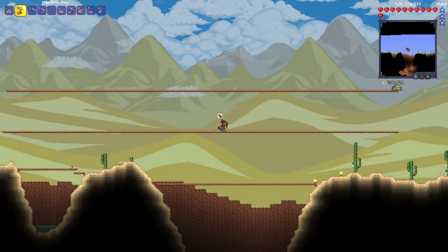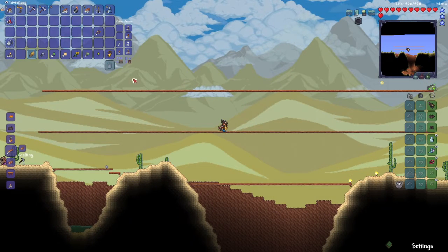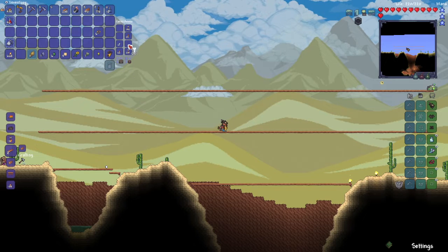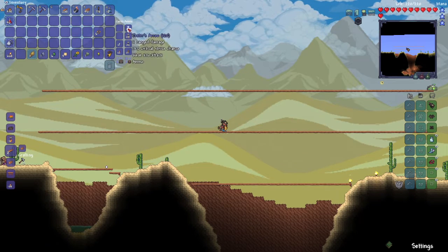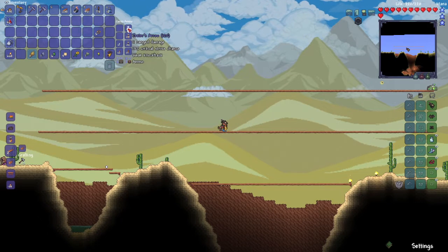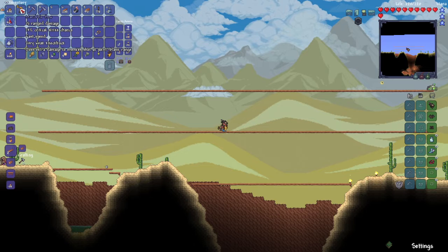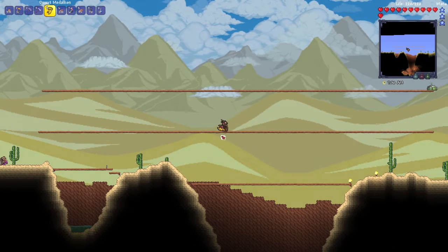Okay, the arena is ready. It's not massive, but I hope it's big enough. For this battle we are starting with Chester Arrows, then we jump to Flaming Arrows when we run out of Chester Arrows. And we have the Mandible Bow. Let's see how this first try goes.